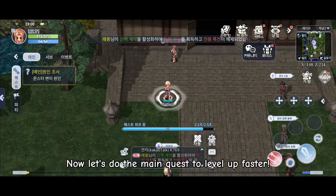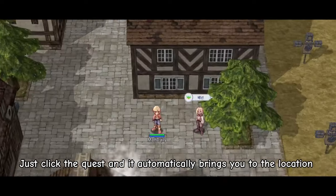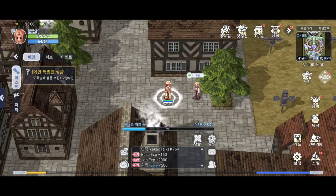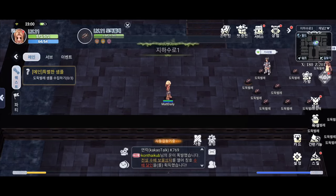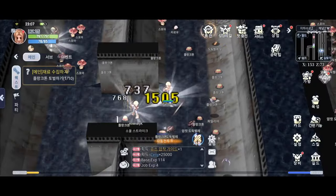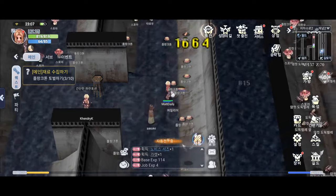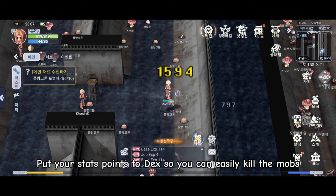Now let's do the main quest to level up faster. Just click the quest and it automatically brings you to the location. Now let's skip this part because it's full auto. Put your stat points to DEX so you can easily kill the mobs.